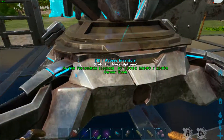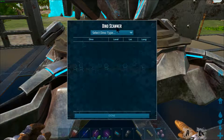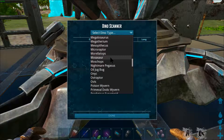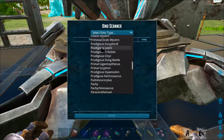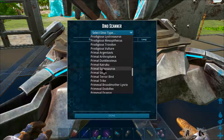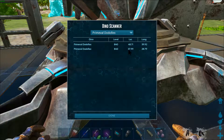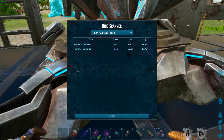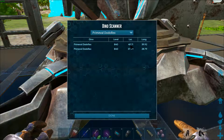Let's do this and scan. We're looking for Primeevals — these are not really alphabetized. Okay, Primeval Dota Wavering, I've got a couple of those I think. We just got the Broodmother. There's a Dotarex — there's two of them on the server. We've got one at 49/40 and one at 38/29, so let's go for the 49/40.